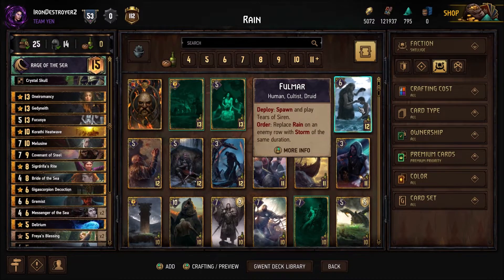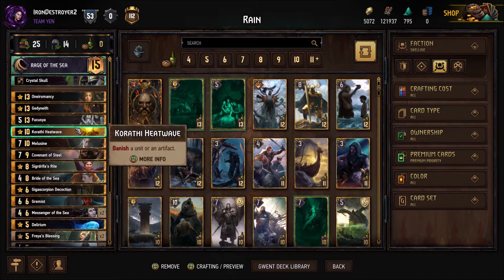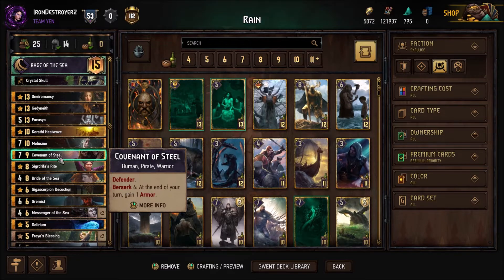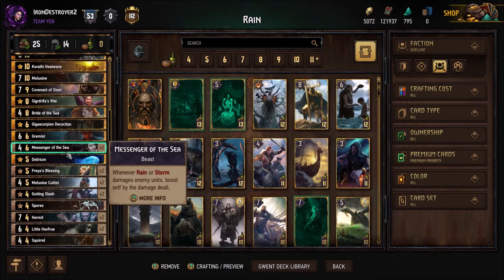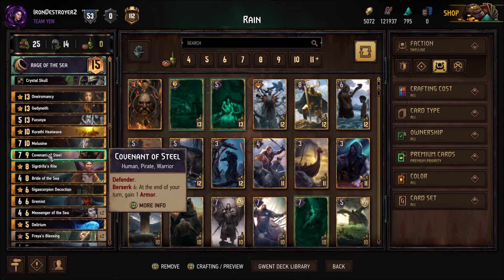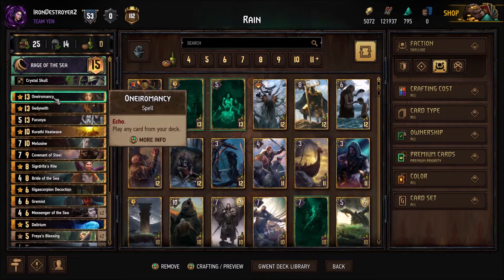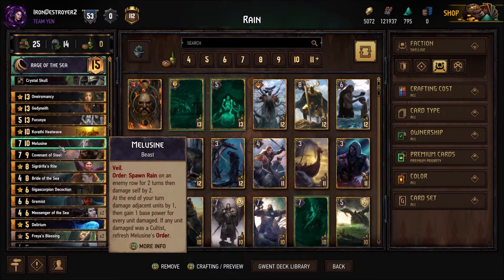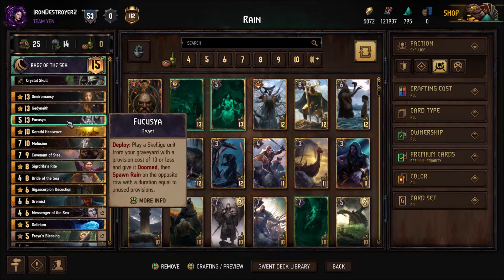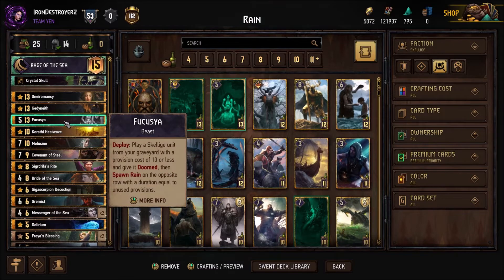For Fulmar - to fit him you'd have to cut either Odomancy, Gednyeth, Fuchsia, or Heatwave. You could potentially cut Defender, but with the amount of reliance you have on the rains and really tall bronzes like Messenger of the Sea, I think you really want to keep the Covenant of Steel in your deck. You don't want to lose Odomancy because you need the consistency, especially playing something like this - you really want to see Melusine and Messenger of the Sea early.